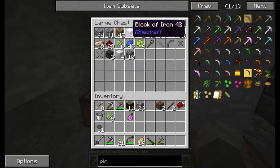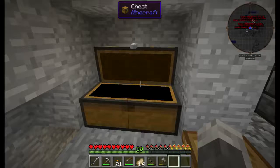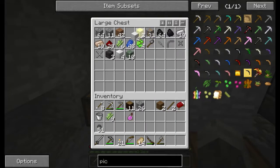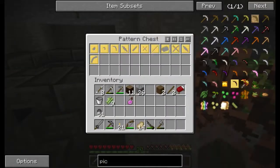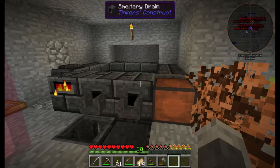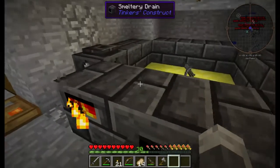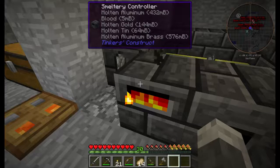I got all my ores down here. Most of this stuff was in the smeltery. Some of it was not and I just made it into blocks. The copper was not, the aluminum was, the tin was — most of it was. But I made a lot of castings so that we can make cool stuff. We got aluminum, blood, molten gold, tin, and aluminum brass.